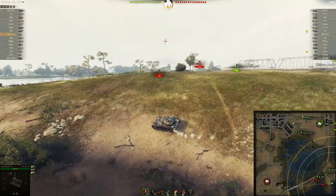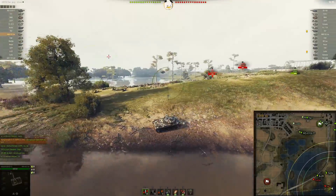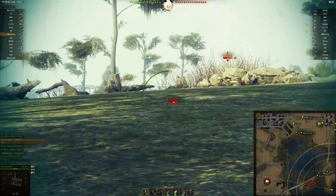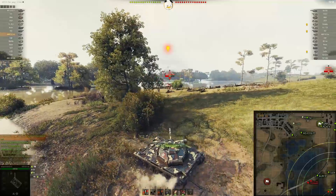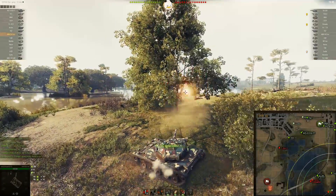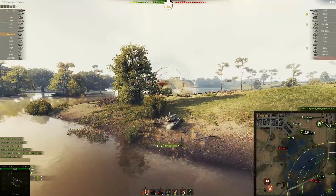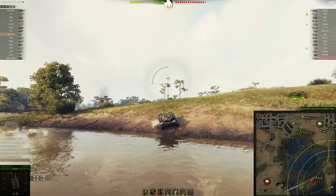He comes over to work the area and see if he can take that T67 out of the game. That would be good — nice shot into the back of him. He ducks down just enough, then comes back up with auto-aim and finishes off the T67. So he took out a very dangerous tank on their side.